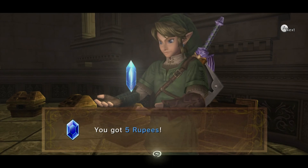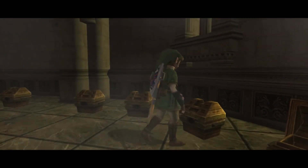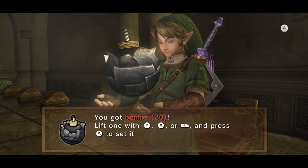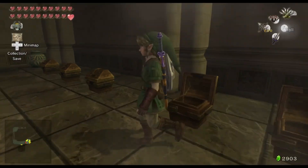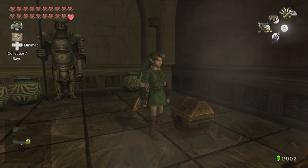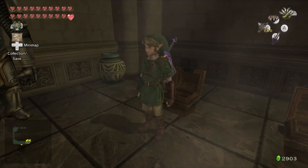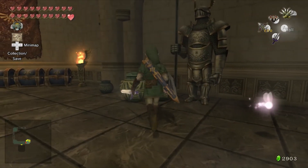Most of it's just rupees, but it doesn't hurt to have money at this point — especially since in the Wii version the max was 2,000 rupees. There are bombs to restock on, your quiver gets restocked, pumpkin seeds for your slingshot, arrows, and everything else. Not only that, there's a fairy in here too if you need one, which I don't since I'm already full.